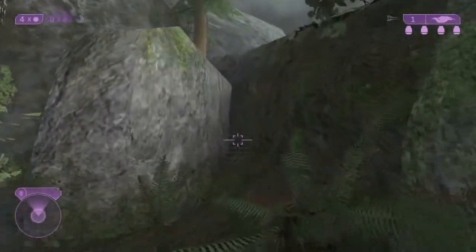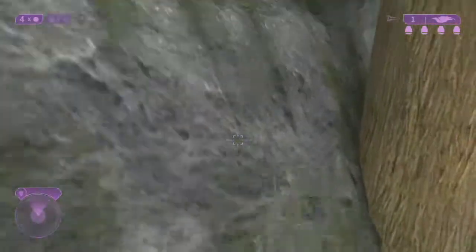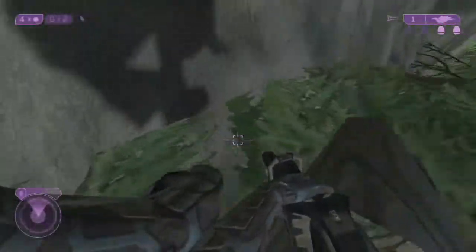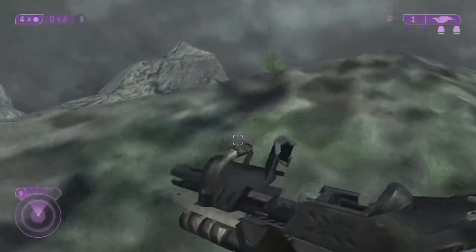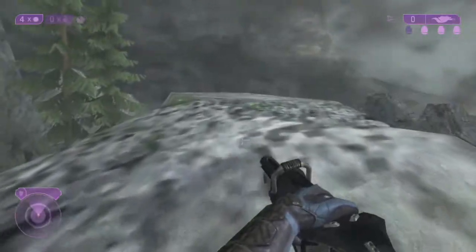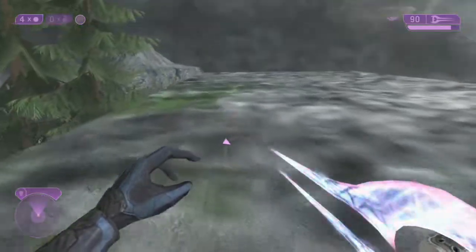Go around this little barrier and use your camo, jump onto this rock, and you're going to go over to this ledge. Make sure you are in classic graphics, as you'll see this ledge is a lot easier to see. You're going to face down with the brute shot and send one round into the ground, and that should launch you up onto this ledge, and you're just going to follow the pathway I'm taking to get to the target zone for the cutscene to play.